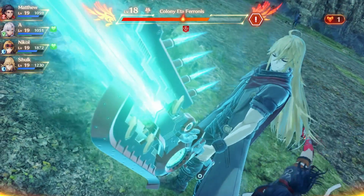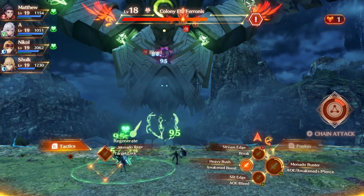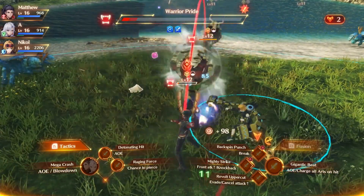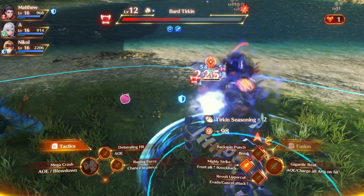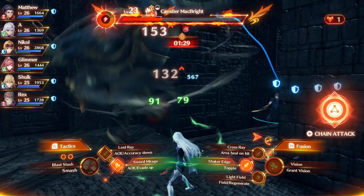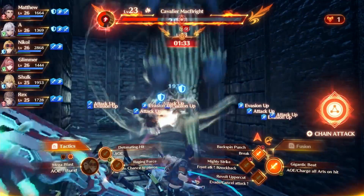Unfortunately, when it comes to combat, Future Redeemed is missing the party flexibility present in Xenoblade Chronicles 3. The primary battle party comes down to Matthew and Rex as attackers, A and Glimmer as healers, and Nickel and Shulk as defenders, with no way to change that. Having only two healers means that if both A and Glimmer die, you'll most likely be forced to retry the battle or cross your fingers that the members still standing can persevere.